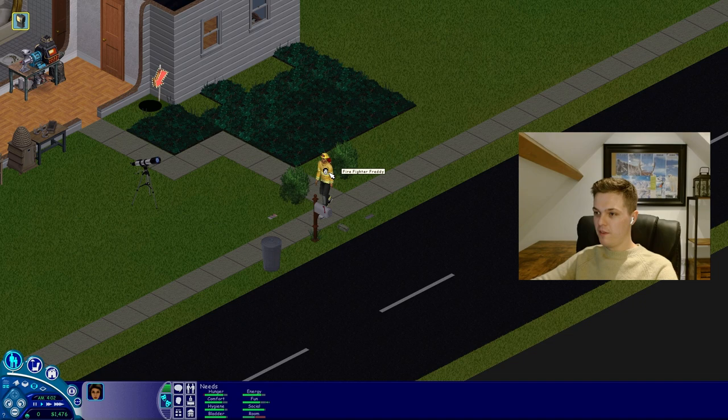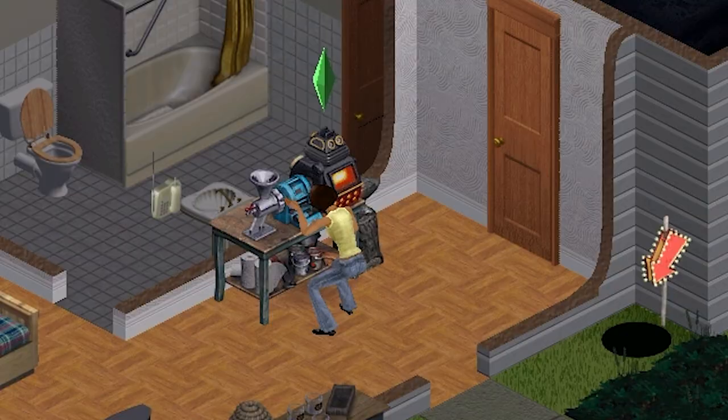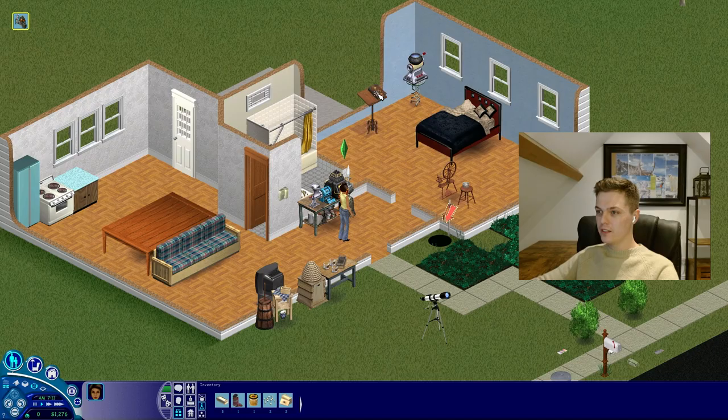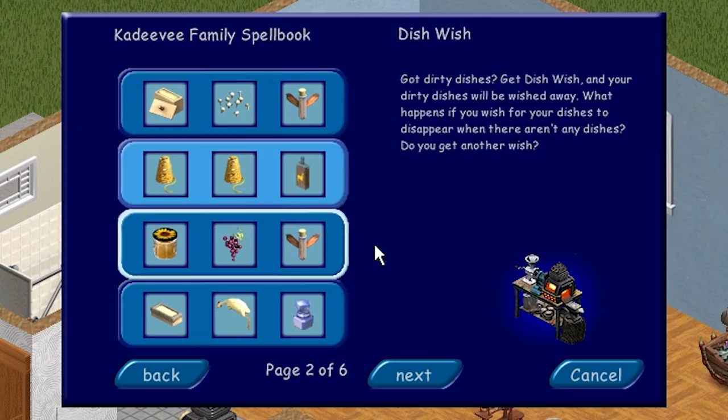I've got what I need. I've got this big table here so that we can place charms. Add llama spit to golden thread. Whatever, I'm doing it. You've discovered a new charm — check your family's spellbook for details. Dish wish charm. Is that going to be cleaning up dishes? Got dirty dishes? Get dish wish and your dirty dishes will be wished away.